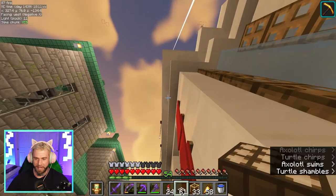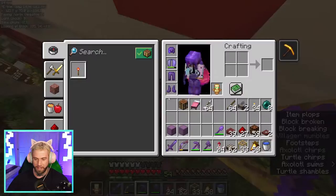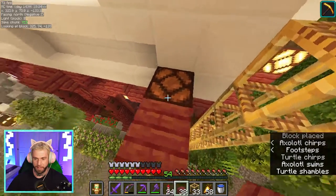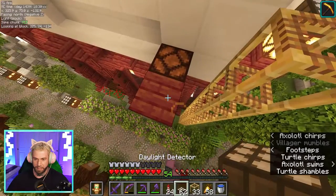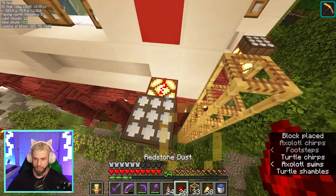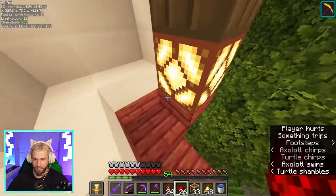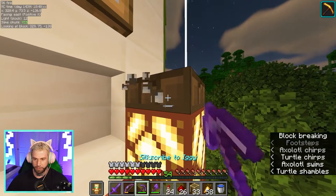I thought sunlight could pass through stairs, I thought stairs were not full blocks and were transparent, but apparently they are not. So we're going to have to improvise a little bit. We'll go ahead and just do the daylight sensor on top in negative mode and then put a redstone dust to it, and that should turn on and off as intended.